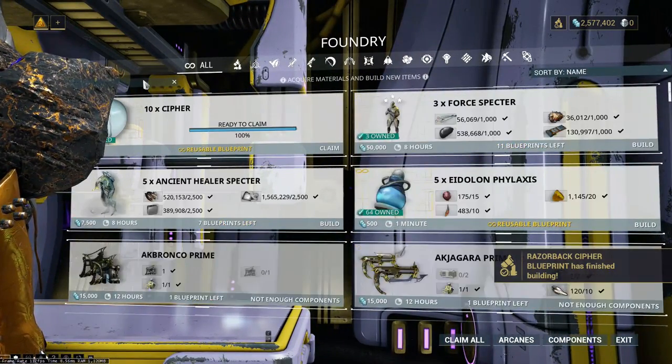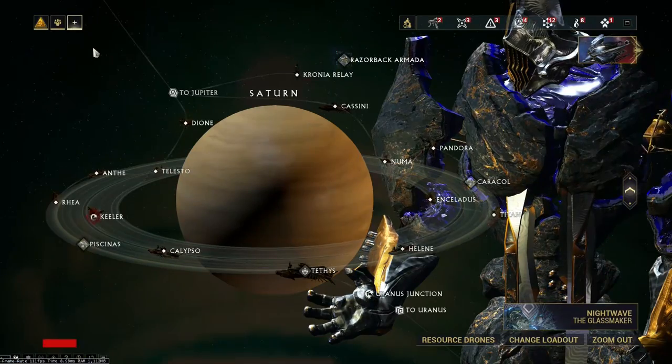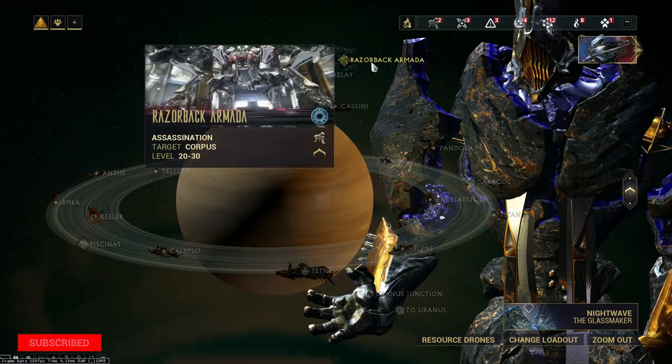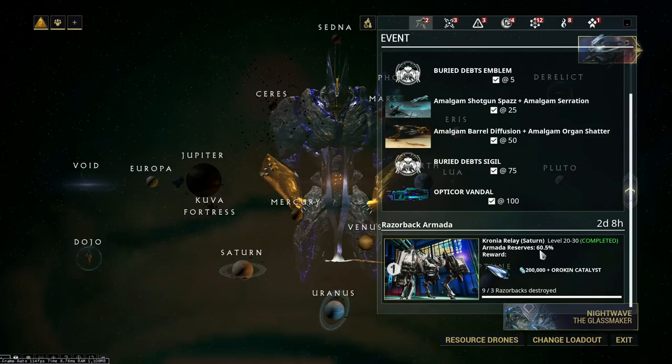The Razorback Cypher is a gear item that you'll need equipped in order to access the Razorback Armada node. This node will appear in an active Relay and will stay up until the timer is up, usually around 5 days or so, or until the Armada Reserves percent reaches 0.